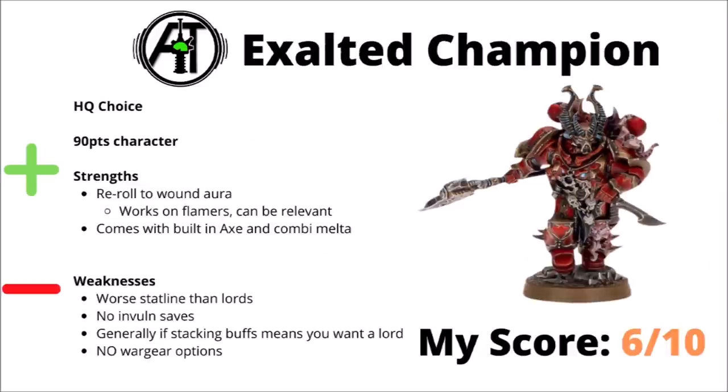Next up, we've got the Exalted Champion — 90 points for basically a Chaos Lieutenant, more or less. It allows a re-roll wound aura, and it works on flamers, which can be handy for certain units — say, for example, Rubric Marines if you desperately wanted him to buff them. He has a bit of a stat line trade-off: he loses his invulnerable saves and some raw wounds and attacks for a built-in Exalted Axe and Combi-Melter — two fairly decent bits of gear to be fair to him. In general though, I feel like for the same cost as a Lord, he's almost never one that you'd really want to take instead of a Lord. If you're going to be stacking the excellent Chaos buffs on him, you really want to do that on a better character like the Lord. He's also super inflexible as well — he doesn't get any wargear options whatsoever. Overall I'd rate him a 6 out of 10 — not bad for a cheap source of re-rolls for a bit of gear, if you absolutely want to have the lowest investment buffing HQ possible.